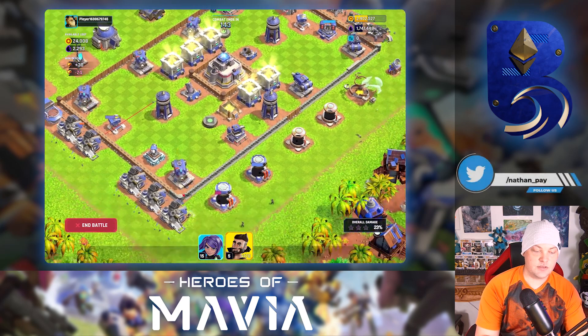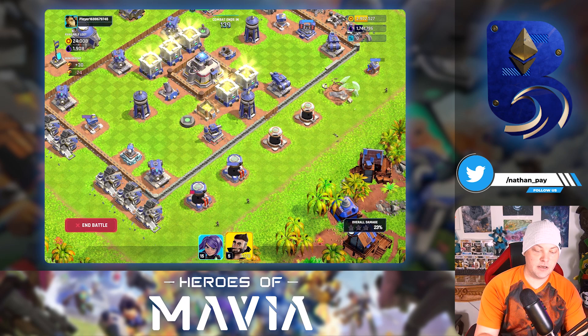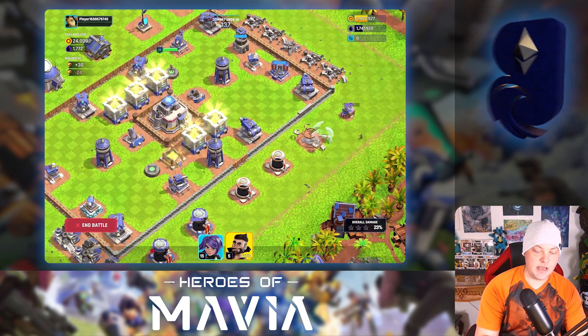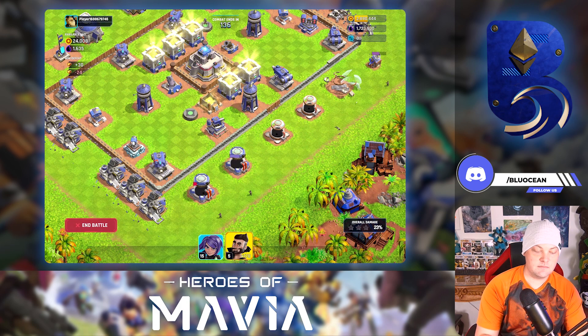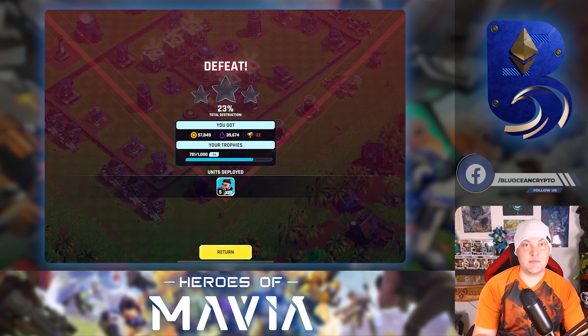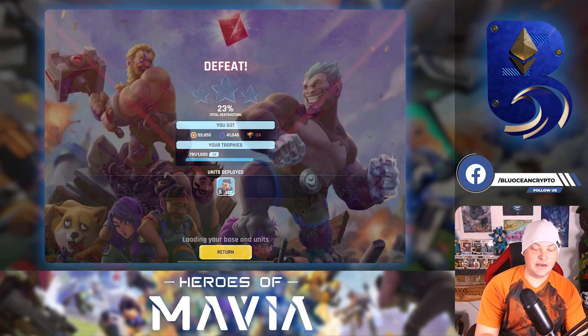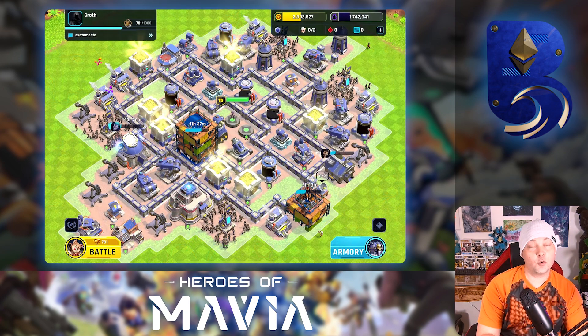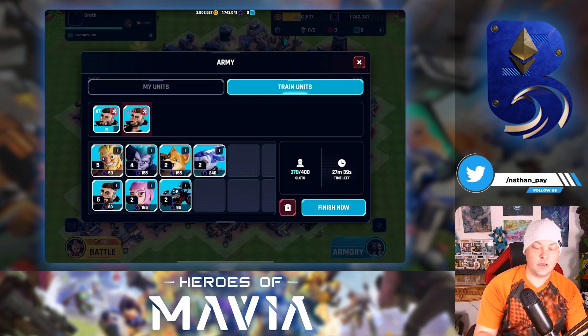It looks like most of the oil is pretty much done, so that tells me the remaining gold is on the inside of the base. I'm still going to let these marines chip away. That's good — we're going to go to the next base right away. We used 22 marines and got 59,000 gold and 41,000 oil. We did lose trophies, so that will happen.